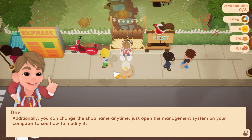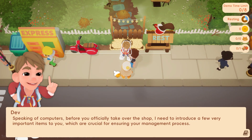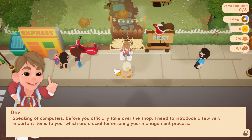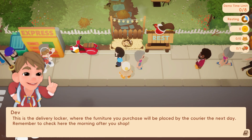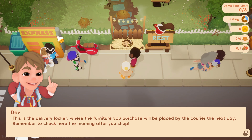Just open the management system on your computer to see how to modify it. Speaking of computers — before you officially take over the shop, I need to introduce a few very important items to you, which are crucial for ensuring your management process. This is the delivery locker, where the furniture you purchase will be placed by the courier the next day.